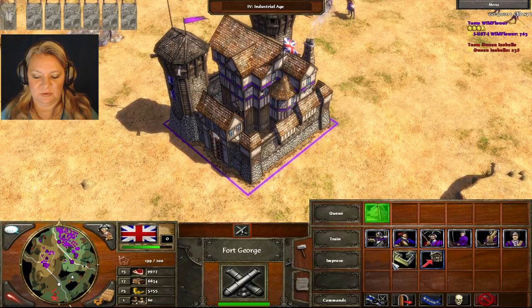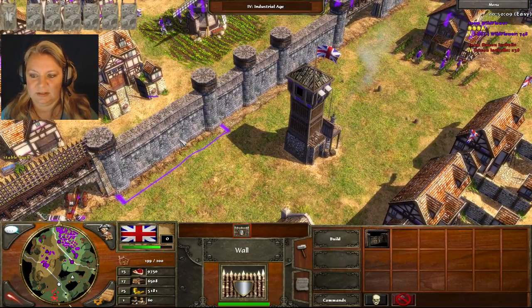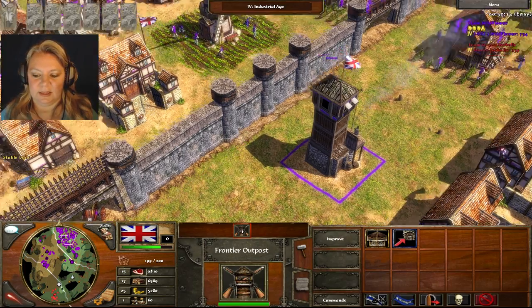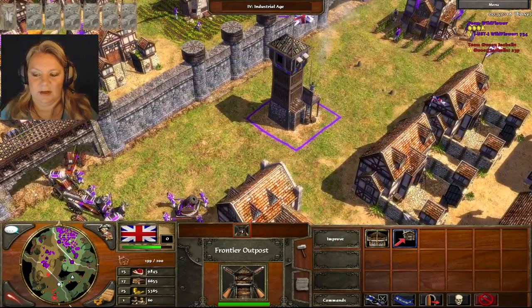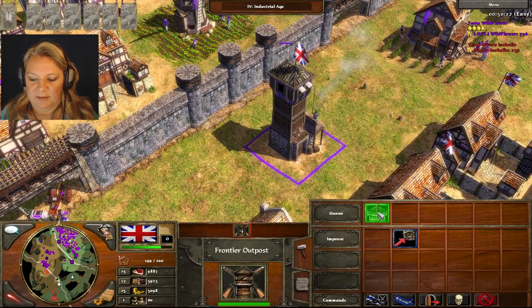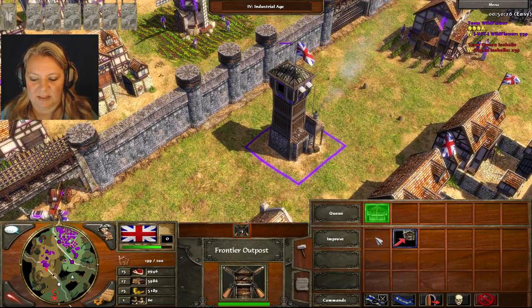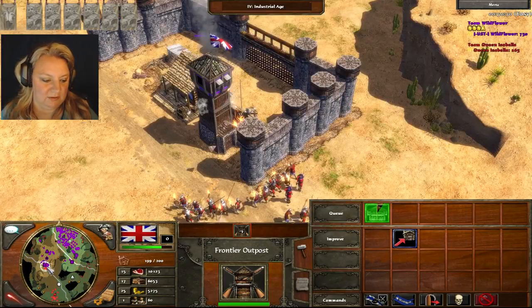We get to improve the fort and the wall. Let's take a look at the wall before it upgrades so you can see the difference. Outpost — get a cannon attack and more. Oh, so it's going to shoot cannons out! That's the one I wanted to show you.